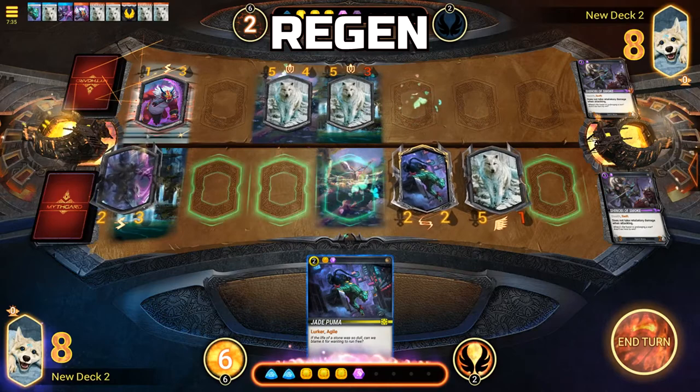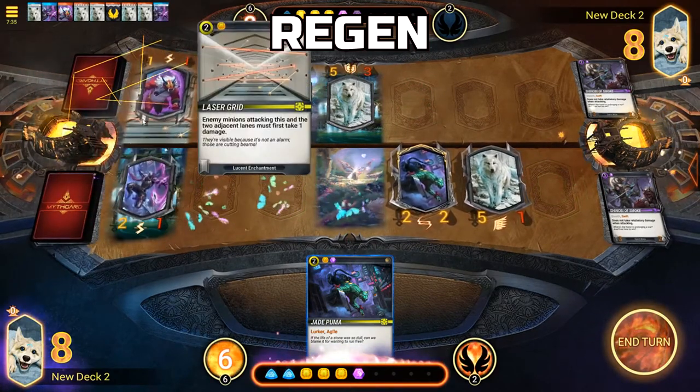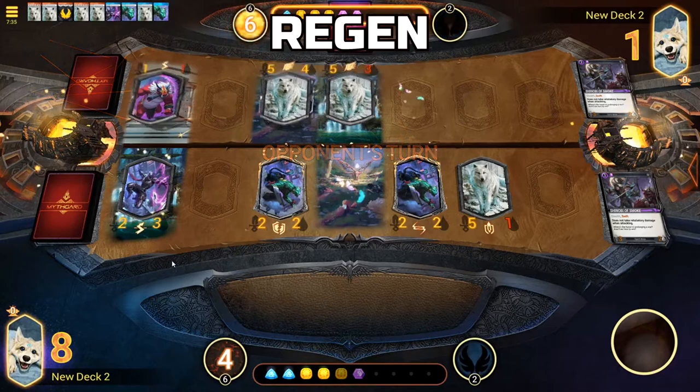Regen: A minion with the Regen buff will recover health at the end of a turn equal to the Regen number associated with it. If it has Regen 2, it will heal for 2 health at turn's end.